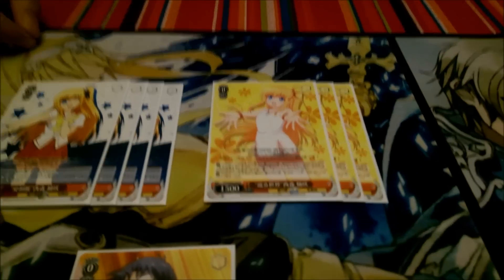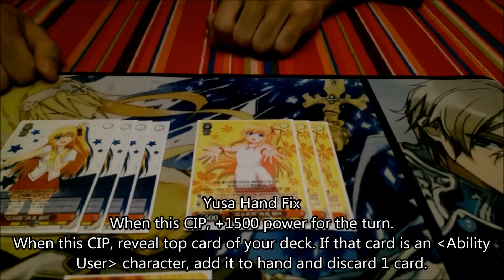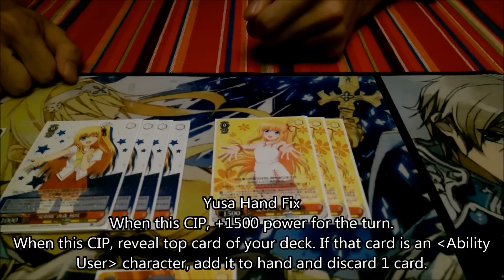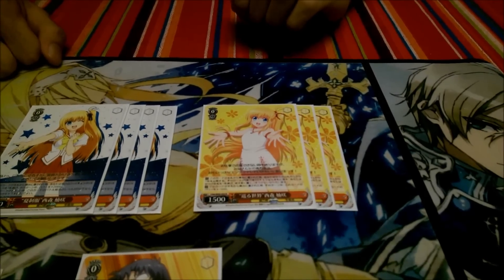Running 3 copies of this Yusa. When it comes into play it gets 1500 power, and you reveal the top card of your deck. If it's an ability user trait character, add it to your hand and discard a card. So this is a very good way to filter out your hand at any stage of the game, and at the same time it can double as a 3k beater during the early game. Pretty good card to have on hand if you need to get rid of climaxes.